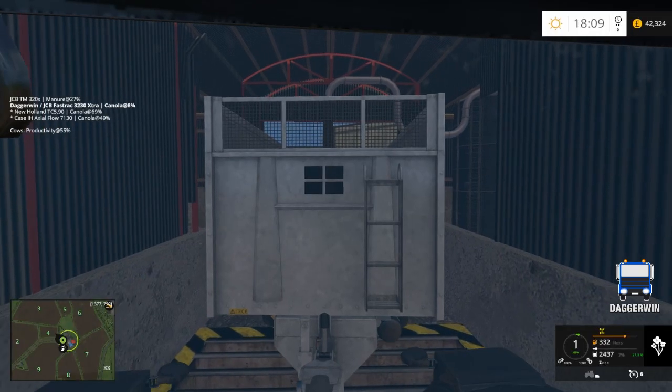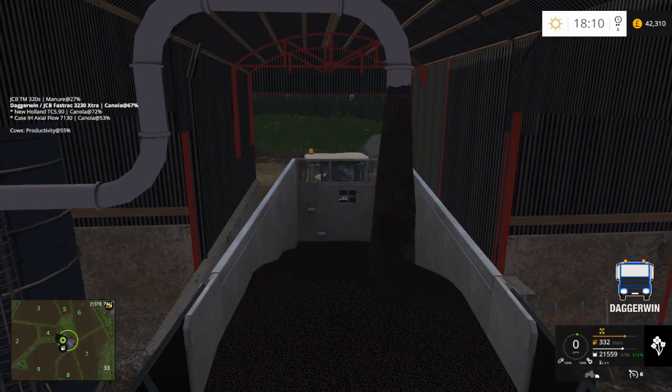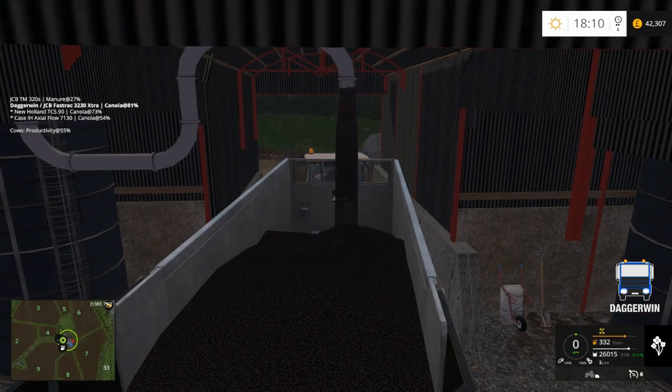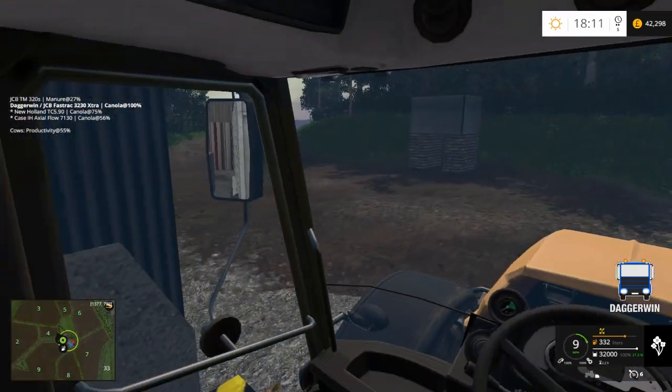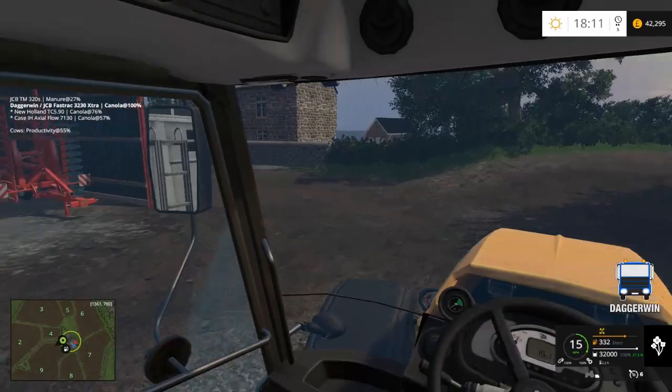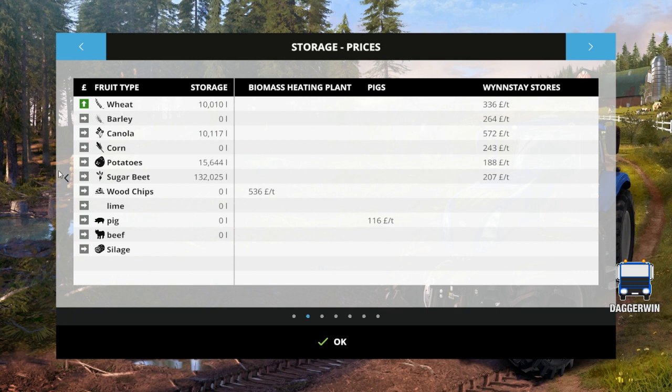Canola — that should fill the trailer. Right, that's full, so now off to the shop to sell this. Which one is the best price? We've got £588 at the Biogas power plant and 572 at the other. So yeah, Biogas power plant again.